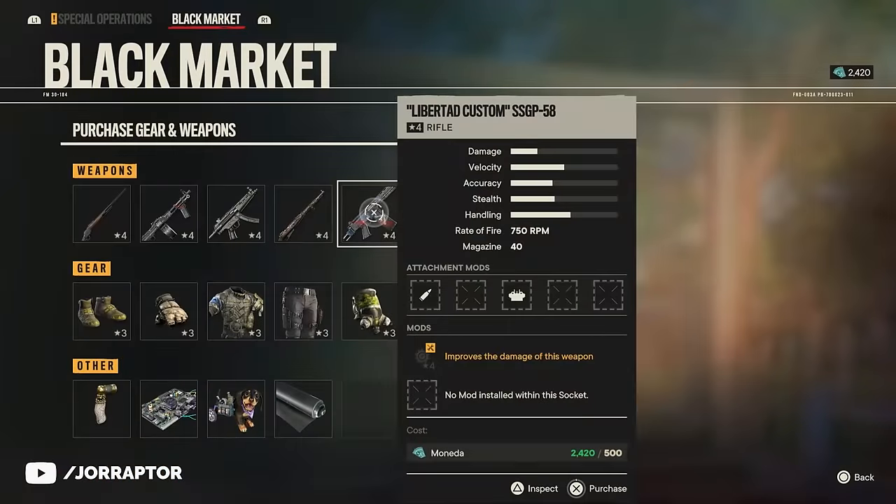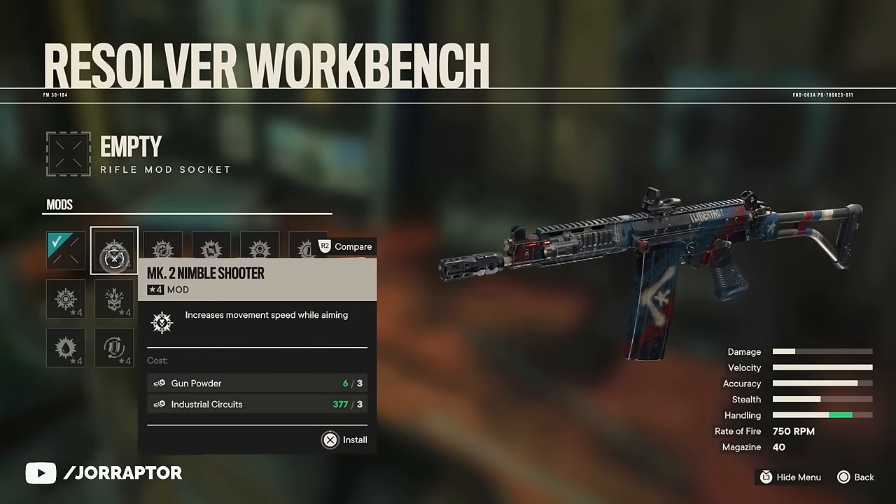There's a Libertad variant as well, so keep an eye out for Lola if you want an SSGP with those slightly better Mark 2 mods.